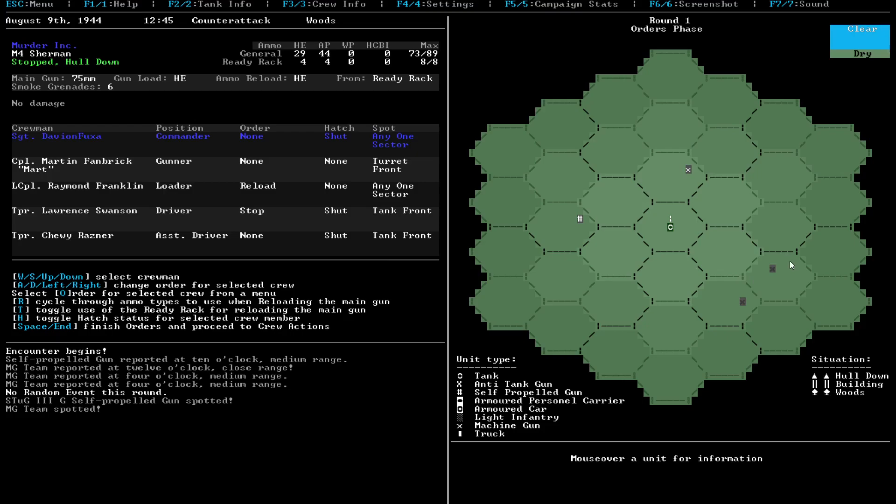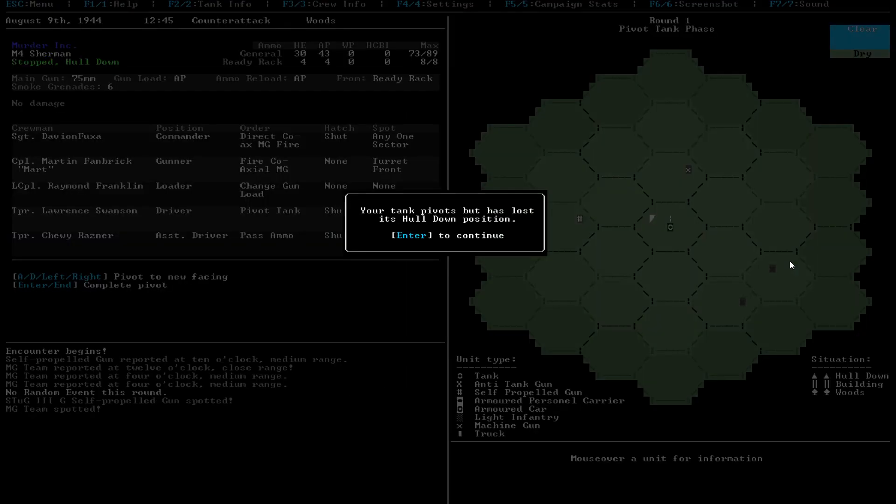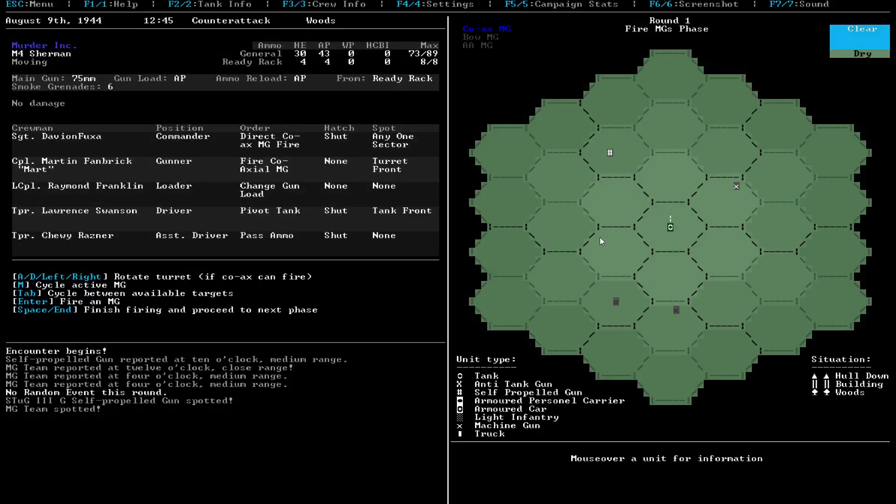We don't really care about the machine gun team as much. Let's direct the main gun - actually, we're going to pivot our tank first. Let's direct the coaxial machine gun. We're going to fire coaxial, and basically change the gun load. We'll cycle this to armor piercing for the self-propelled gun. We're going to have this guy pivot the tank and just pass the ammo. We lost our hull down position, which is not great, but oh well. At least now we're facing this guy completely, so that's fine. And we're going to fire this guy.